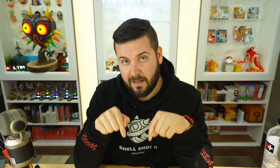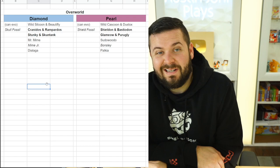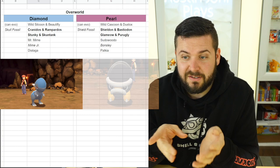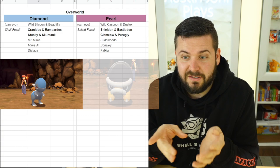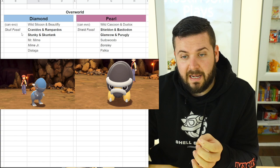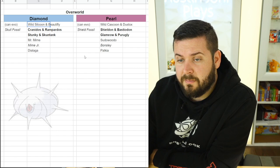I've made a handy chart to help explain all this — fun fact, this used to be my Pokemon raid den update Excel sheet. In Pokemon Brilliant Diamond you get access to the Skull Fossil, which you can revive to get Cranidos and evolve into Rampardos. In Pearl you get the Shield Fossil, which gives you Shieldon, which evolves into Bastiodon. The revival process is not version exclusive, meaning if you obtained a Skull Fossil in Pearl, you could still get Cranidos.